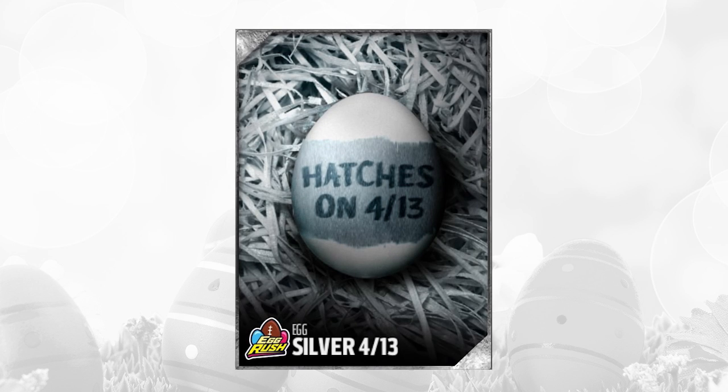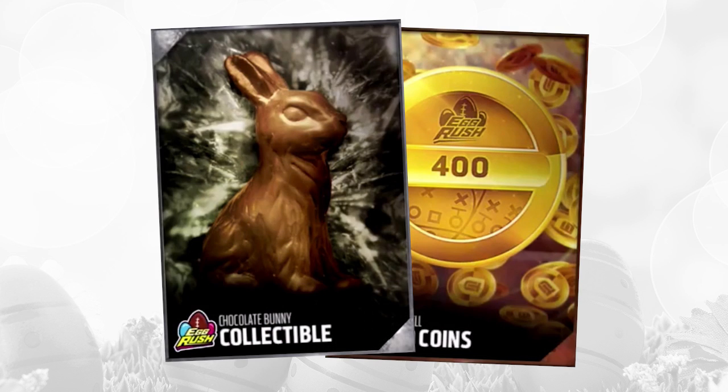The first one we have here is a Silver Egg 413. All these Silver Eggs look pretty much identical, so I'm assuming they're going to be pretty much the same thing each and every day. Yesterday was a Chocolate Bunny and also a Quixel, and today as well — a Chocolate Bunny and also a Quixel. You can see the Quixel does have the Egg Rush logo on it, but they're pretty much only going to be up to 1,000 coins — maybe 2,000 — really not a whole lot of value in those, unfortunately.